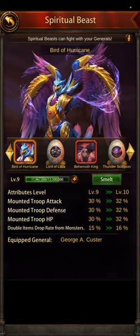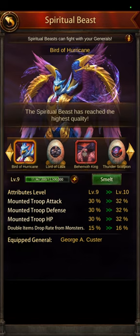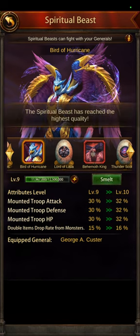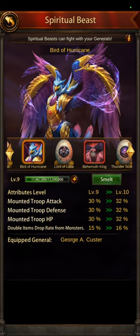One more thing about spiritual beasts — you can hit the smelt button. My Bird of Hurricane has already reached the highest quality. It starts out at white quality, then goes to green, then blue, then purple, then orange, then yellow or gold, then red. Every time you upgrade it, you hit smelt. It's going to cost gems and general metals every time you upgrade a quality. When you go from gold to red — the awakened quality — you need not only a lot of gems and metals, but also what's called awakening stones.